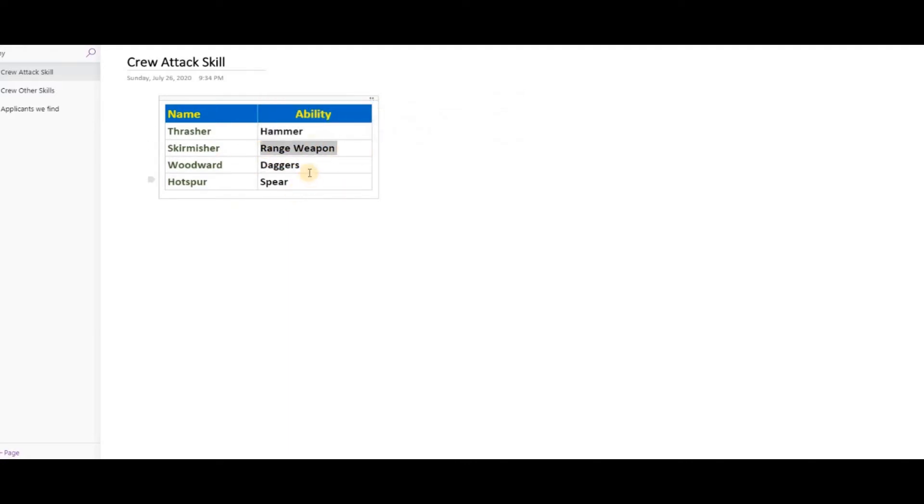These mostly relate to the kind of weapons you can provide them. You can give the first type a hammer, the second a ranged weapon like a bow, and the latter two can use daggers and spears. We don't know yet what other crew member skills exist, but as soon as I find out I'll update it.